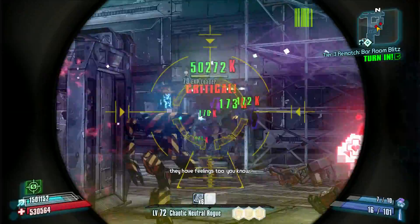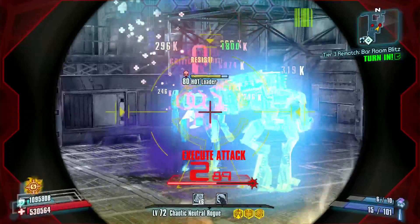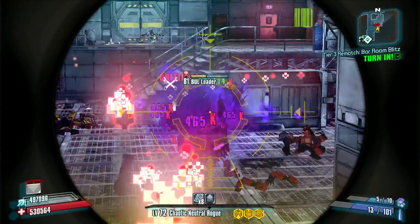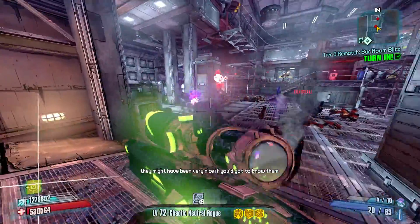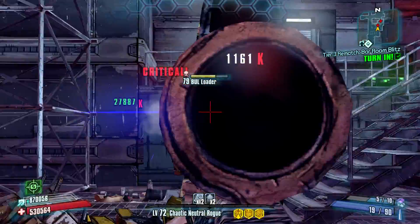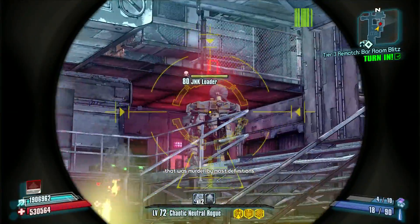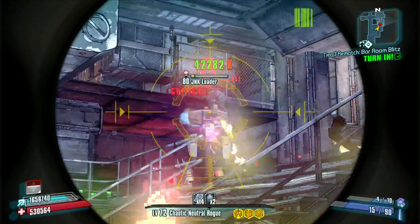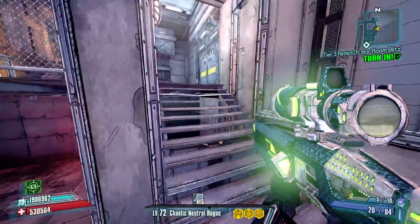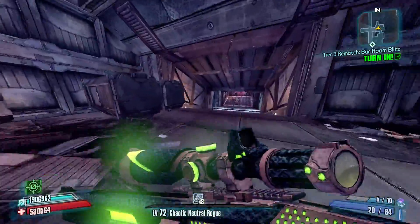Looks like we got a Hot Loader over here. Probably good to take him out before he gets another stack of fire damage over time on us, because that is always quite irritating. We'll take this guy out without slag so you can see that it's powerful even without slag, once we have a few stacks of Critical Ascension. The Morningstar always says annoying things — that's the type of verbiage they gave it — it's always going to say things that are kind of annoying.